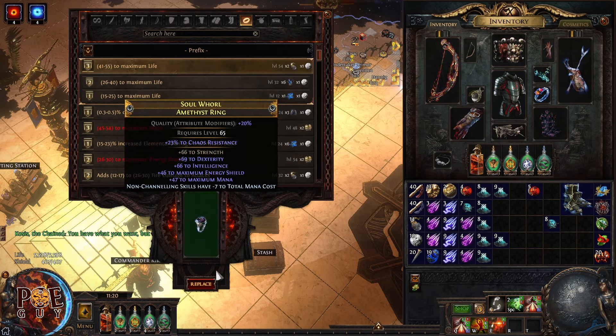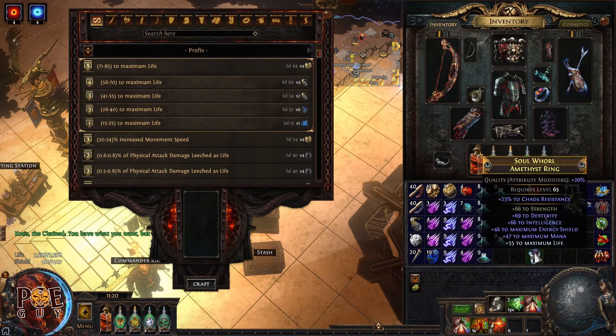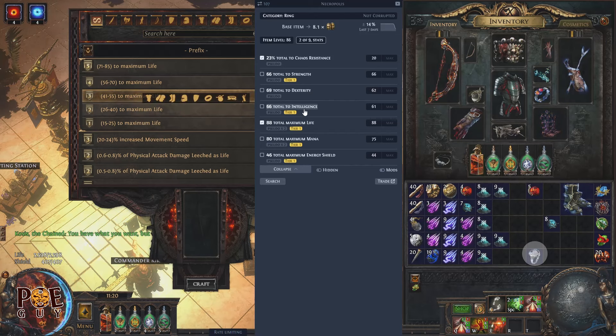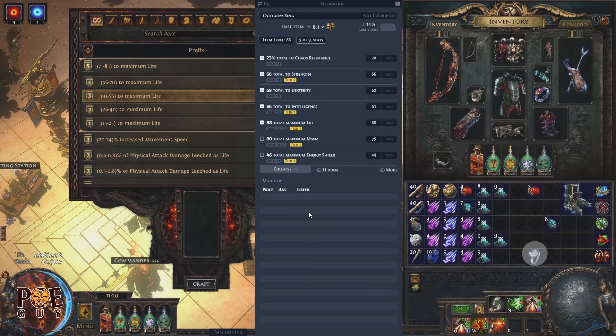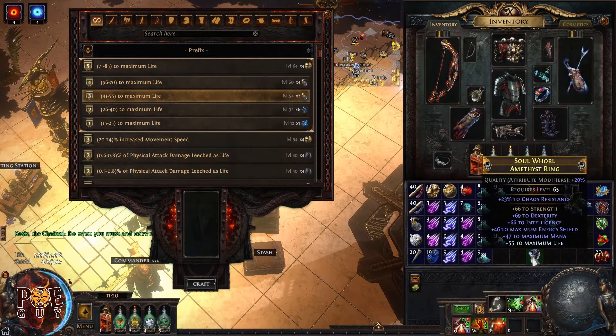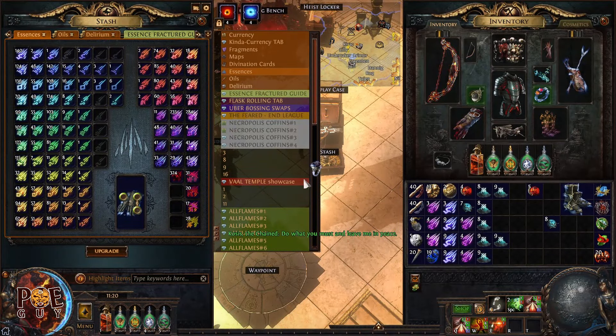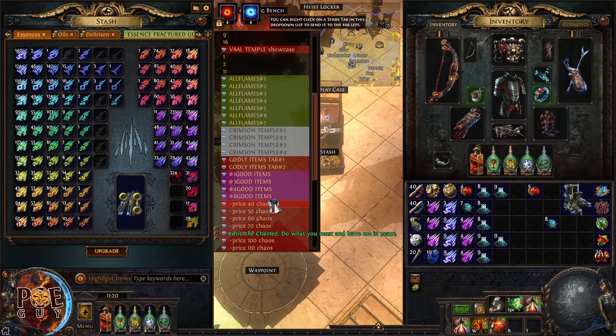We also rolled energy shield — this is expensive! It's tier one intelligence and I also have energy shield. Since it has energy shield, I'm going to put mana reservation efficiency or life as the Betrayal craft — both are great. I'll put life. Now we price check: with energy shield, strength, dexterity, and intelligence, this ring is around 40 divine orbs.